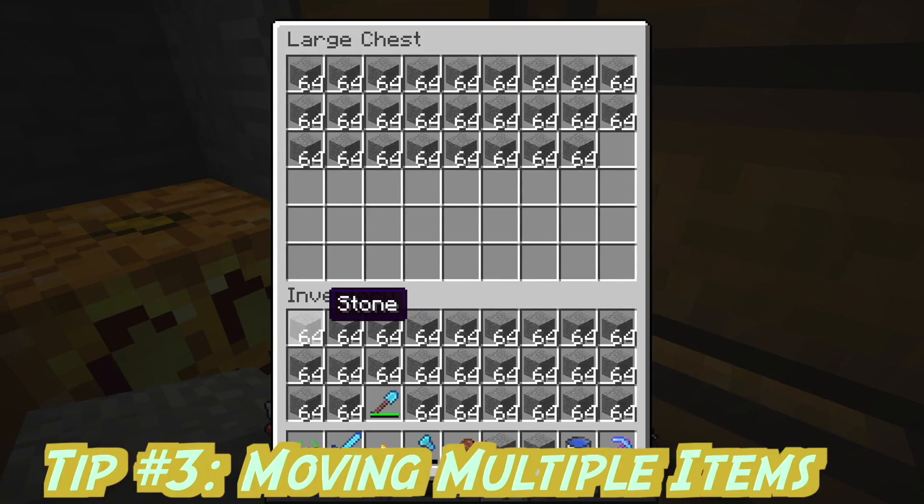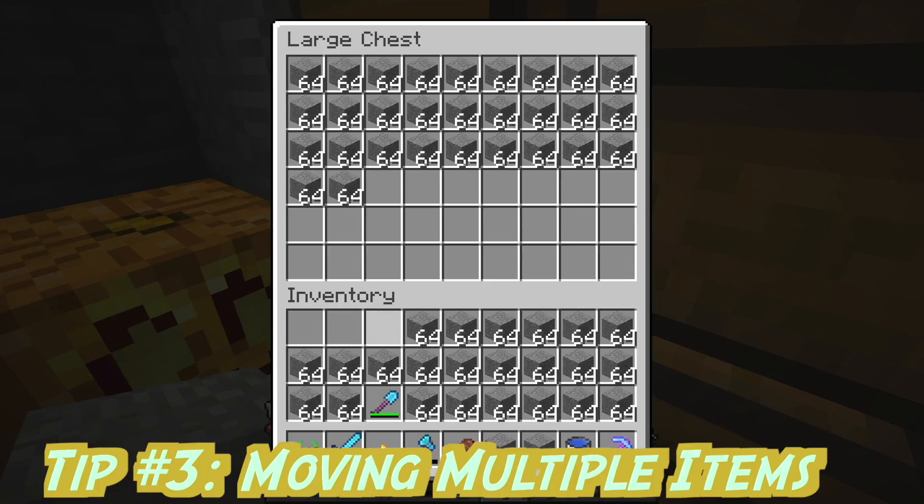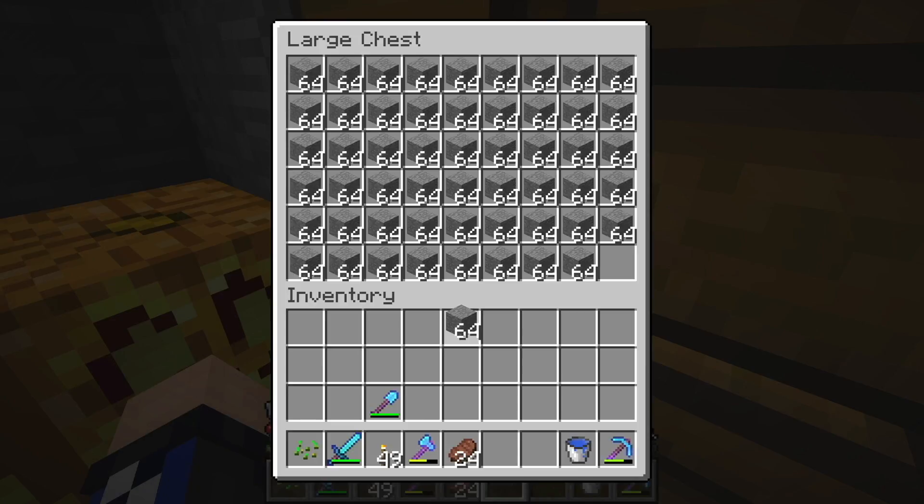Tip number 3. Most of you know that pressing shift and clicking on an item will move all of that item into your chest. However, if you click on an item and then go to another of that same type and hold shift and double click on that, then you will move all of that type of item into your chest or into your inventory.